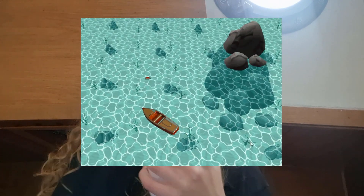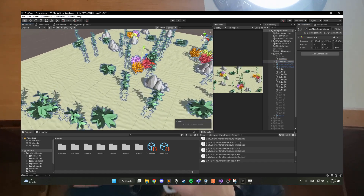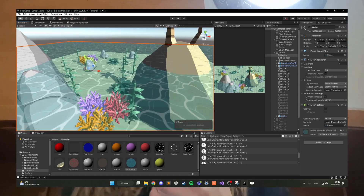I started where I left off last time in OpenGL and I recreated this little scene. I added a sea floor, some objects including this awesome kelp model my brother made — he also made this island and I think it looks great. I then added some water, just with a simple texture for now.